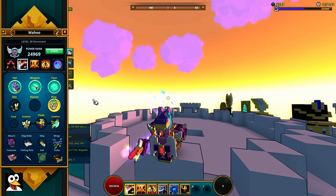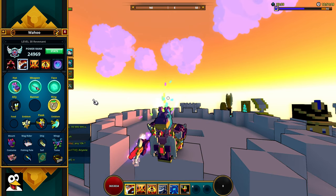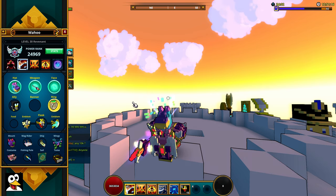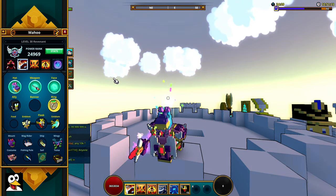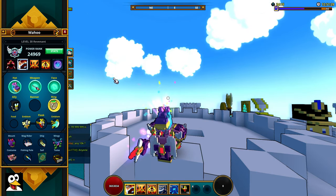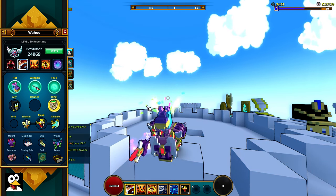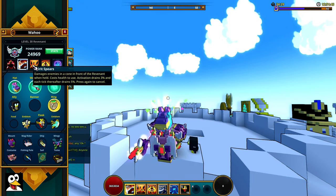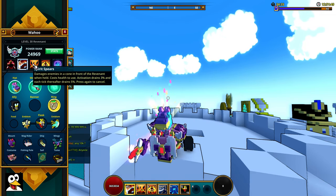The Revenant is one of the strongest classes in the game. It used to be kind of mediocre, but then they changed it to be full physical damage instead of scaling off its max health. So if you played the Revenant way back, you'll probably have a lot of health on the class — but it's been changed back to all physical. The Revenant is a very, very strong class, and it is all because of its Spears. The Spears basically drain your life, but they also do a lot of damage and give you life back.